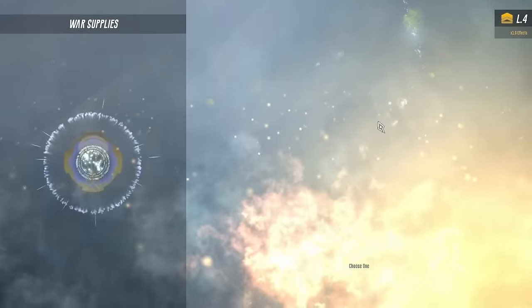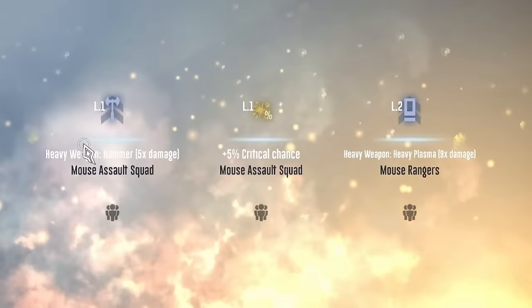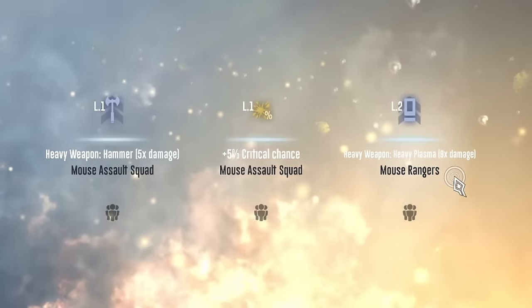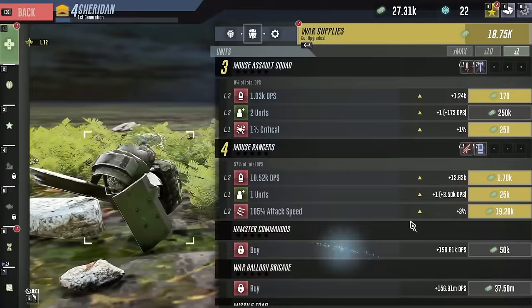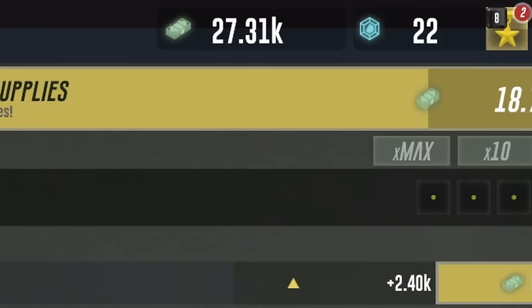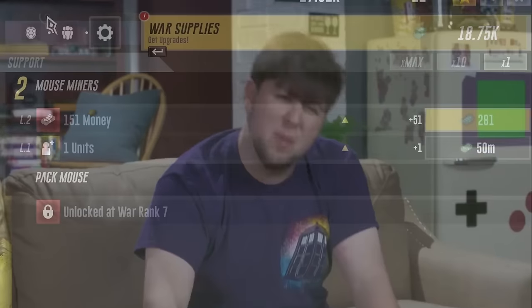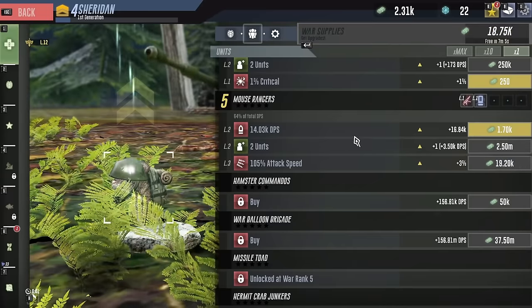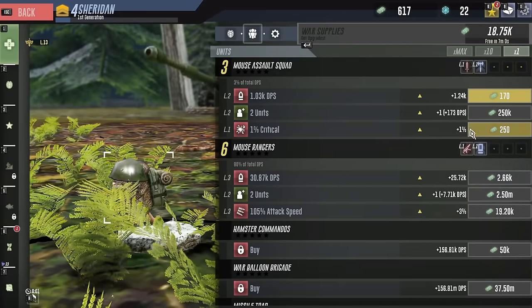Let's get some more supplies first - a hammer for the assault squad, I like that idea. But the mouse ranger can get nine times damage. The assault squad needs the damage increase more though. And we can get another little mouse ranger - that takes all the money, but it's better than getting another miner. Now we have two of them!